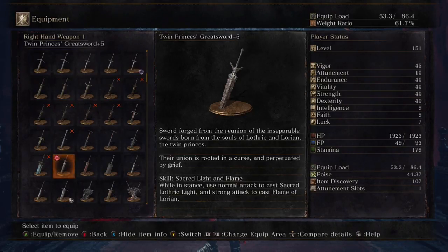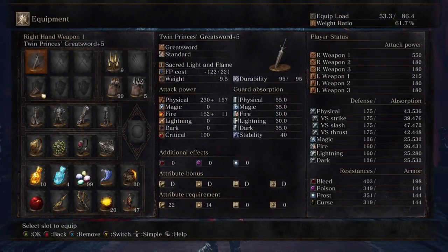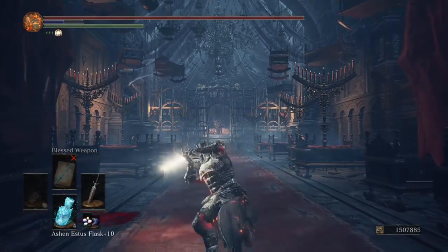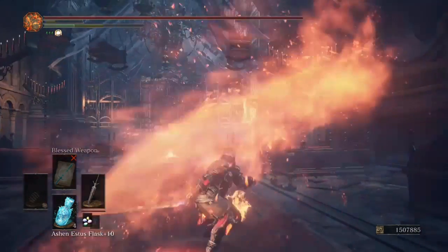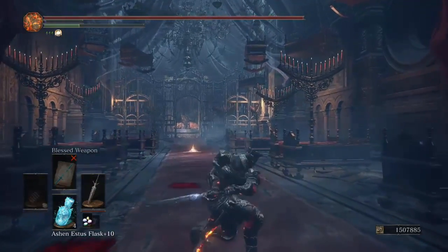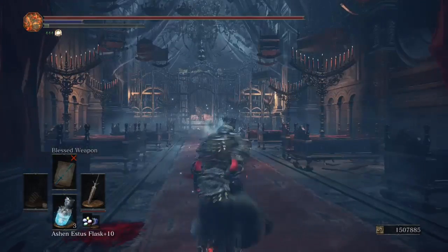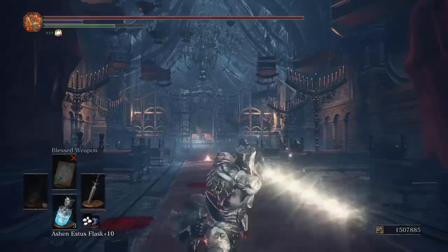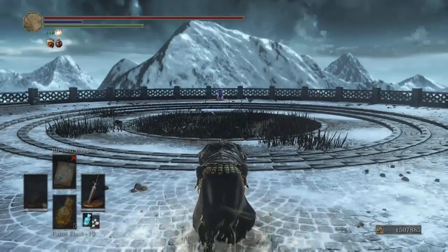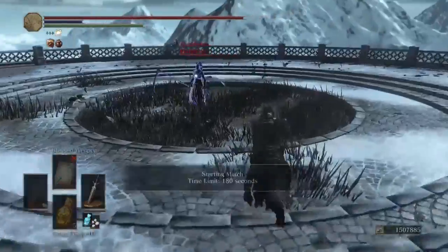On stance, use normal attack to cast Sacred Lothric Light and strong attack for the flame. We are hitting for 550 with both D scaling here across the board. This weapon is a beast. You have to be on New Game Plus 2 to get it because you need both souls from the twin princes fight. You have two different weapon arts — it is badass. It has the normal greatsword moveset along with two horizontal R2 swipes. You have to roll to dodge the Lothric Light very fast. Let's see how we do with the Twin Princes Greatsword, my number 4 pick.